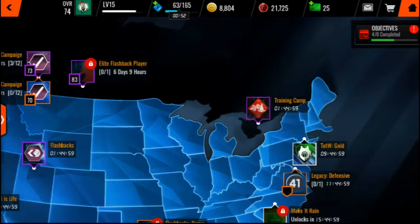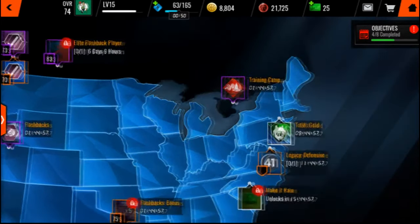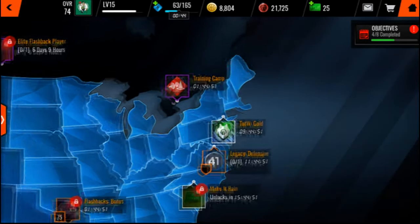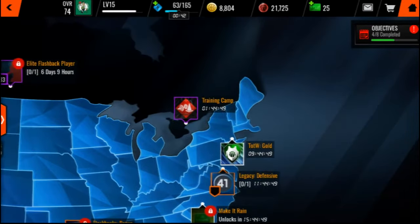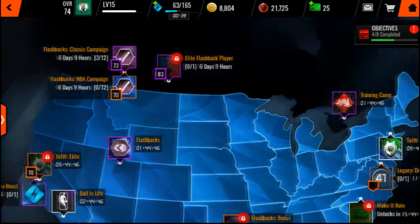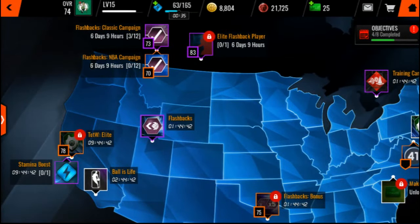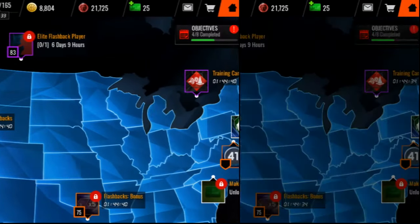I recommend it to all you guys — do it and try to do that Ball is Life. Do this flashback set for sure. When you get that free elite from those 24 live events and you open up that live event and get a free elite, I think elites sell for about 200k right now. So go ahead and hop on that bandwagon. Do these new team of the week live events too — that is a very good way to make some coins. If you pull a team of the week gold, some sell for like 50k, some sell for 60, some sell for 80, depends on what you pull. That's basically it for the live events — the ones that guarantee you a player at the end.